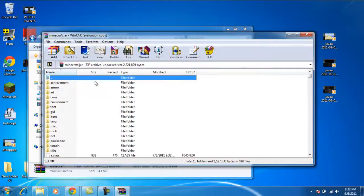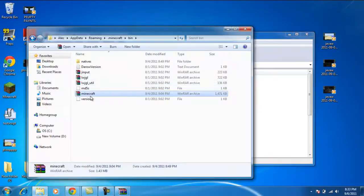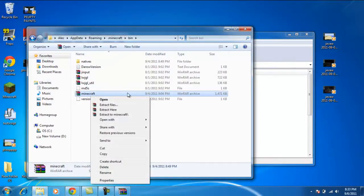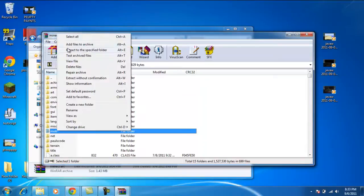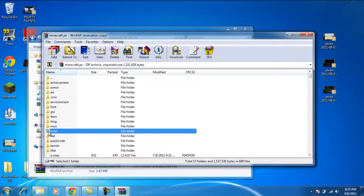Then you need to open minecraft.jar. Also, I've made it so WinRar automatically opens it. You have to press 'Open with WinRar Archive,' and then it'll open it up. There will be a file in the middle, in capitals, saying META-INF. That basically just blocks all of your mods if you try to put them on. So what you need to do is delete it — you right-click and then press 'Delete files.' I'm not going to do that because it's going to mess up my Minecraft.